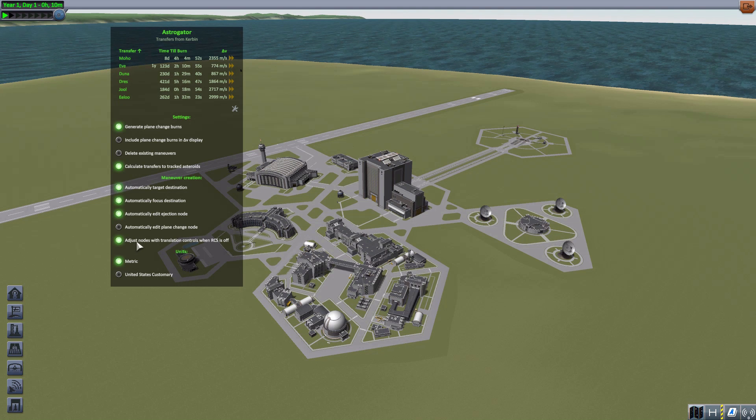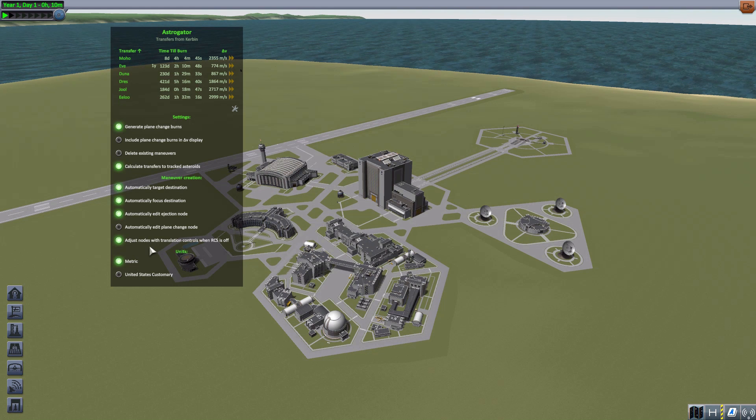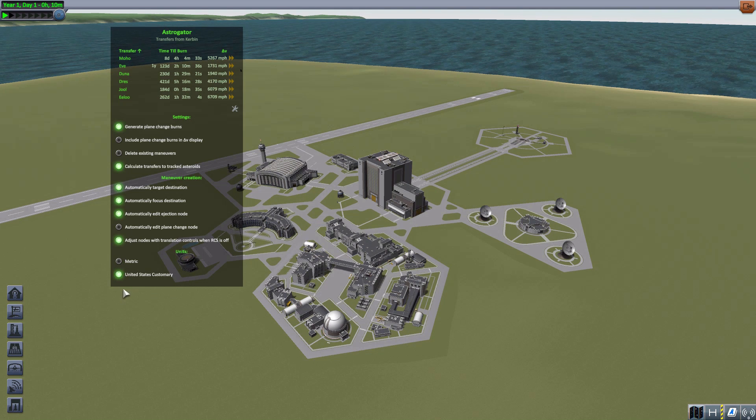There's also the option to adjust nodes with translation controls when RCS is off, so you can manually adjust things — always a good thing to have. Down in the last settings is your unit selection: either metric, which is the way to go, or the American system. As an American scientist, I prefer metric.